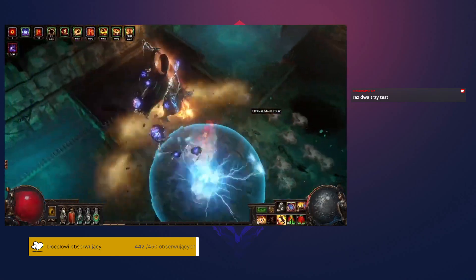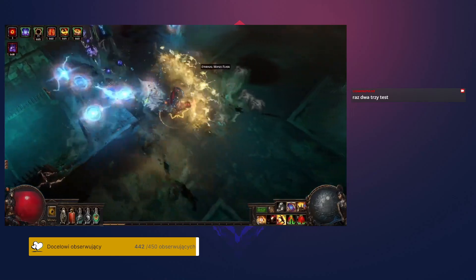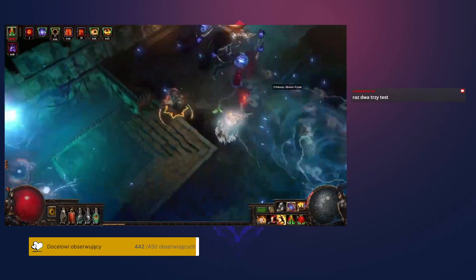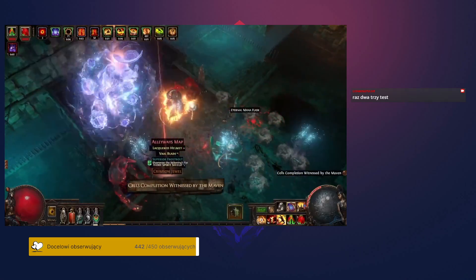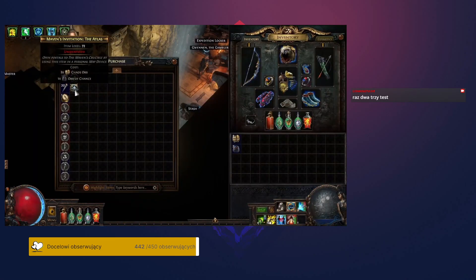We are also addressing an issue with the way that you acquire Maven boss fight invitations. Currently, it's possible to get hit with a bad streak of RNG and not find an invitation by the time you have enough bosses witnessed. You can now purchase these invitations from Kirac for a moderate price if you need to.